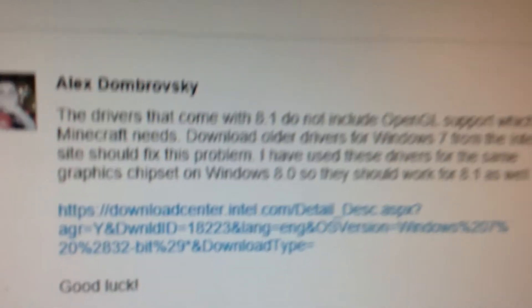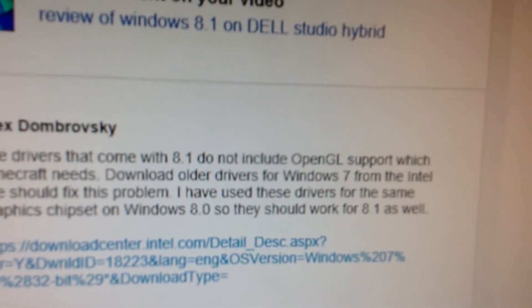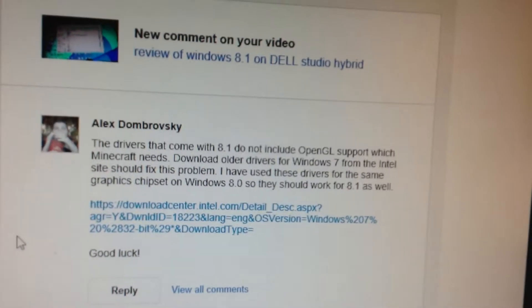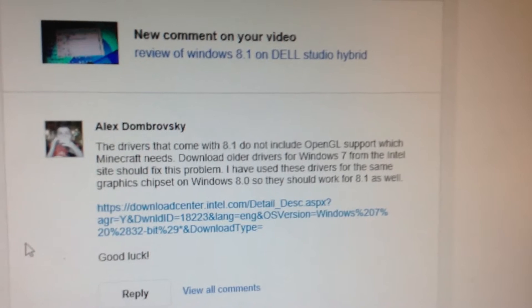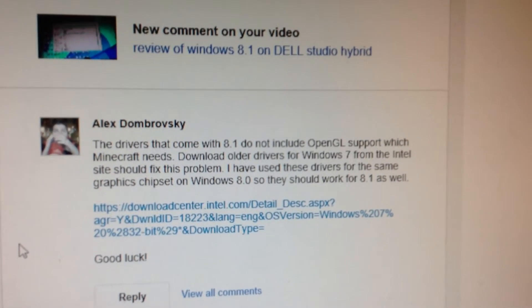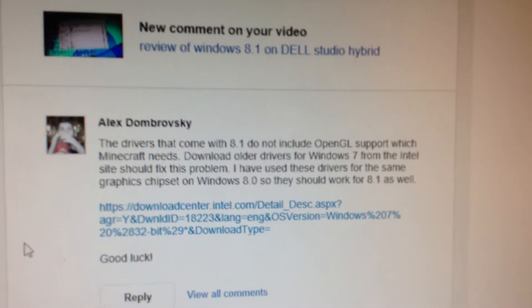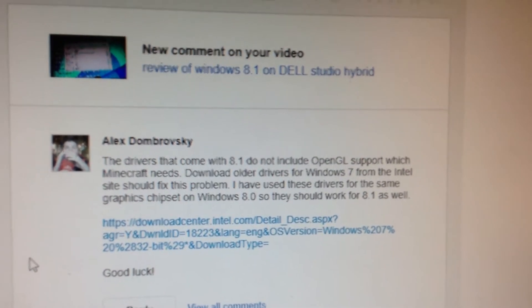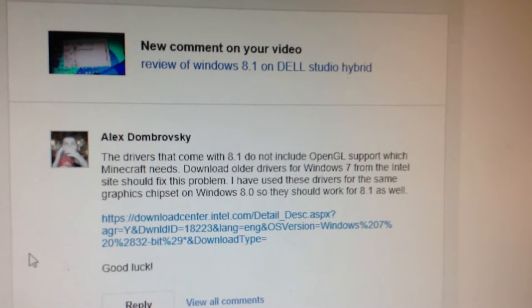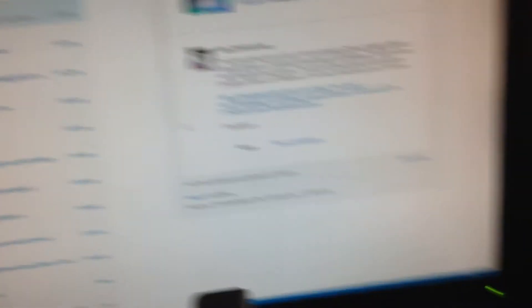He actually helped me get Minecraft working on this — I haven't gotten Minecraft working on this thing in years, and I'm really happy. What he did: he said the drivers that come with Windows 8.0 do not include OpenGL support, which Minecraft needs. Download older drivers for Windows 7 from the Intel site — I have used these drivers for the same graphics chipset on Windows 8.0 so they should work for 8.1 as well, and they did.